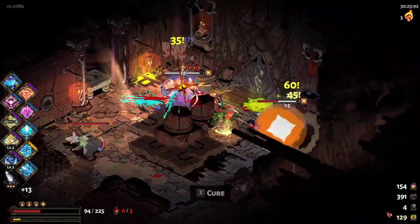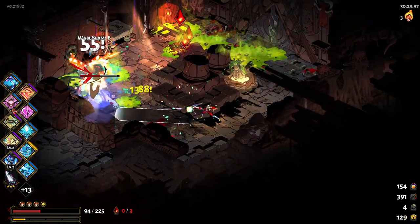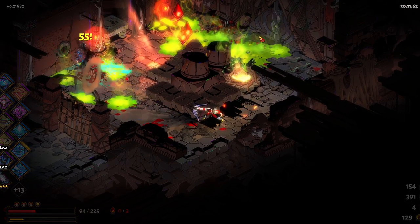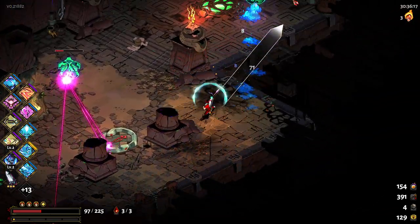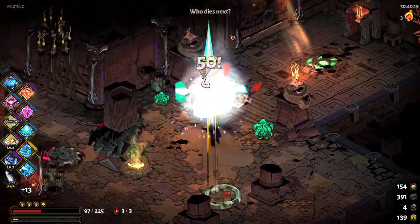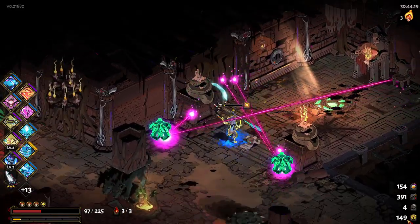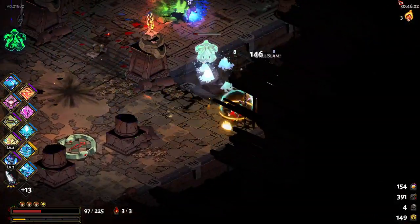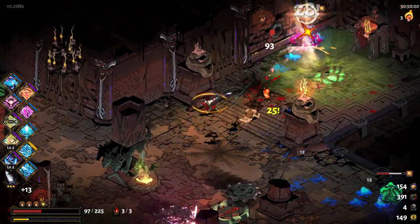Come here — and there you go. I shot him, blasted him through the room. He came back right in front of me, only to be blasted again. What a poor, poor guy. I just love seeing all these knockback effects.